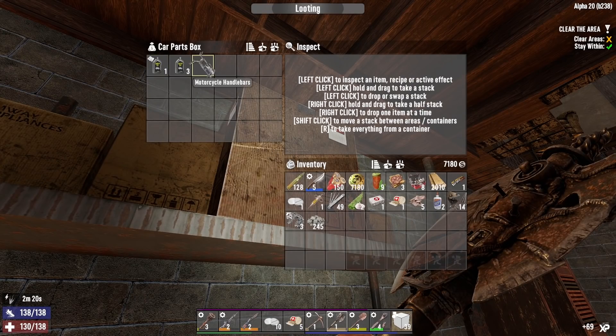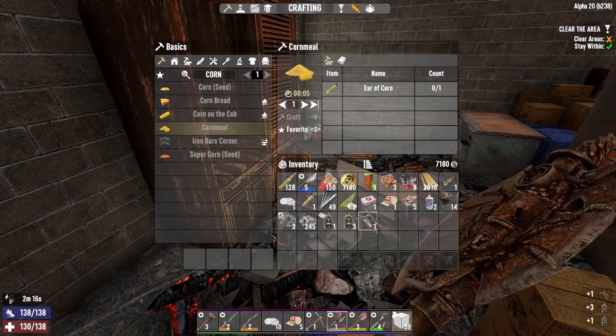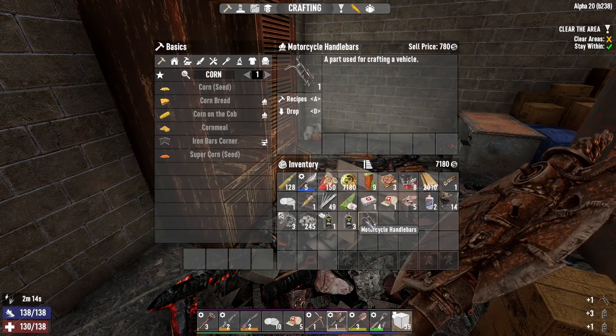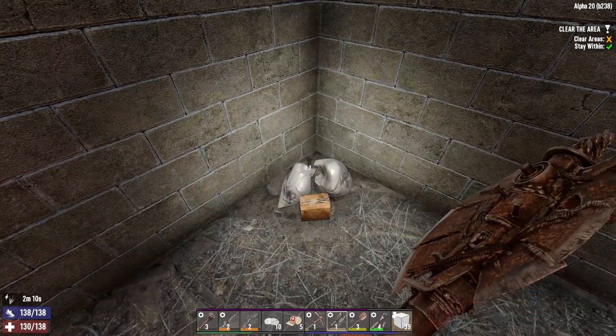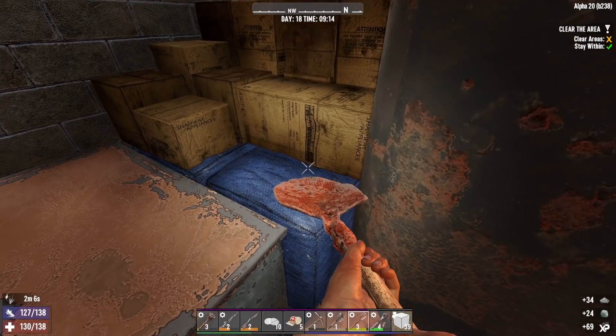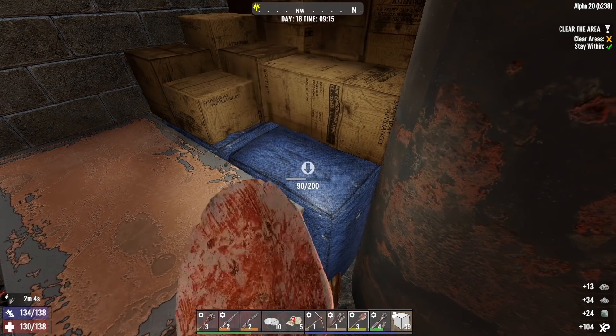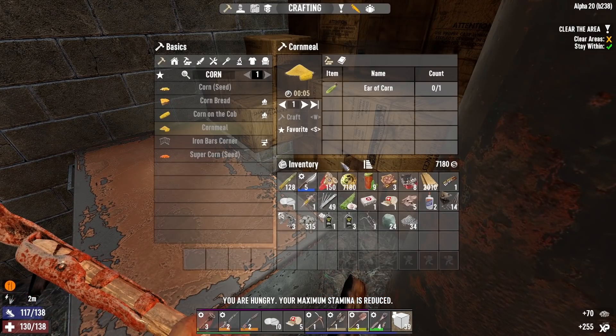All right, what do we got in here? I could sell those — 780. I thought they sold for more than that, but it's pretty decent. I don't know, it's probably because it's so expensive for me to buy them. These freaking traders man, they're already screwing you. Let's eat now.